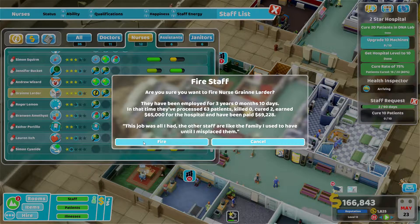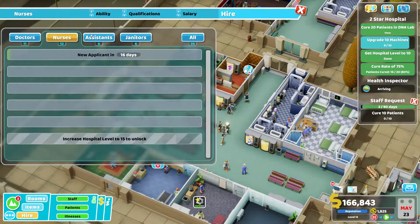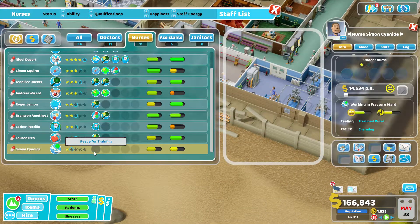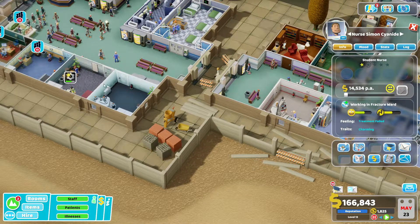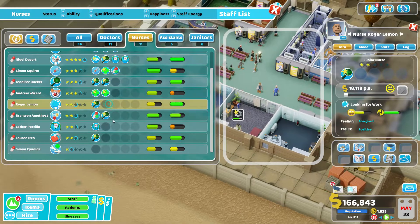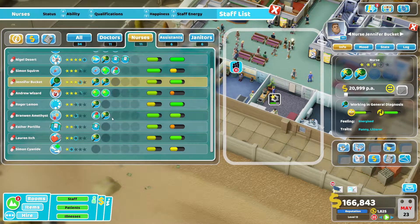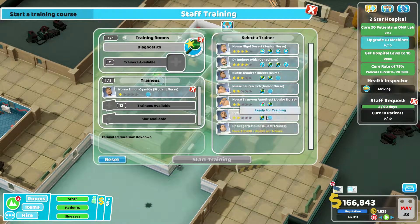The unhygienic diagnosis nurse — gone, fantastic. There's a nurse right there — you've got no skills! Treatment failed. So we've got one, two, three diagnosis rooms and we've got one, two, four diagnosis nurses, but two that need to go.